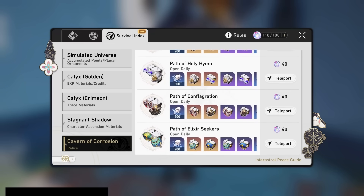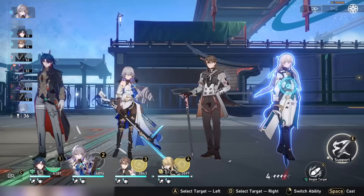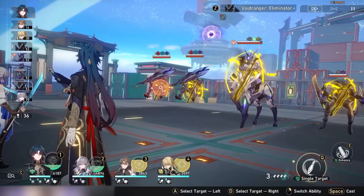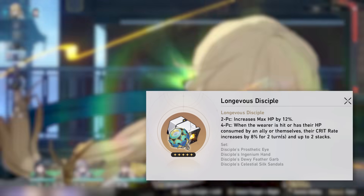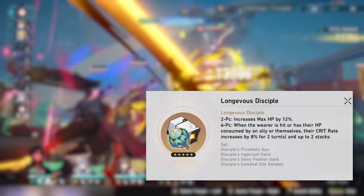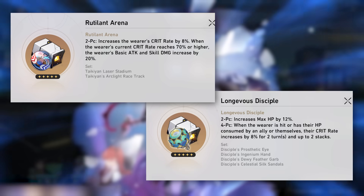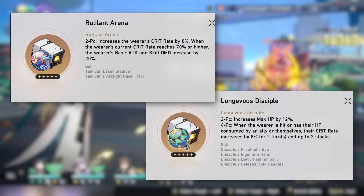One of the new things in 1.2 is a relic set that gives some HP on the 2-piece and crit rate on the 4-piece, assuming you take damage from an ally or yourself. For Blade, it is one of his best options, since he primarily scales on HP and takes damage every single turn. He can get 100% uptime on the crit rate bonus, giving him 12% HP and 16% crit rate from the set. If you combine that with his crit rate traces, you can also reliably get enough crit rate for the Rutilant Arena Planar Ornaments set, which will give you a huge basic attack and skill damage bonus. It's going to be pretty easy to get the 70% crit rate that you need.